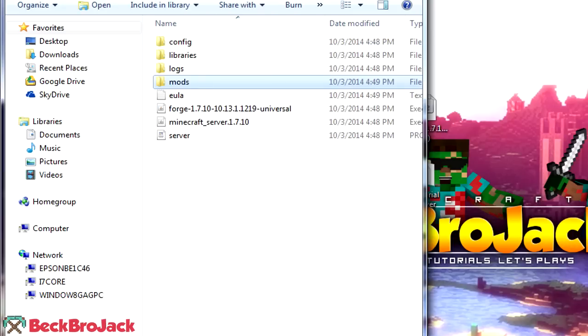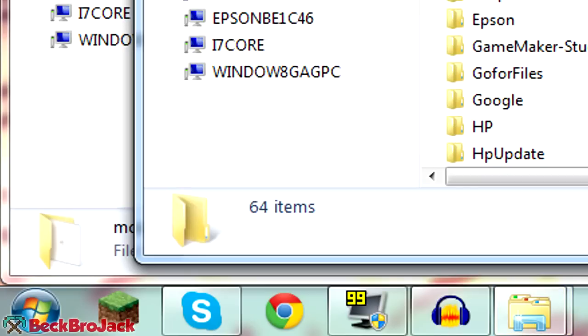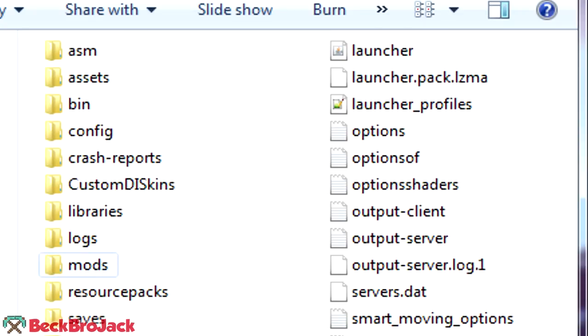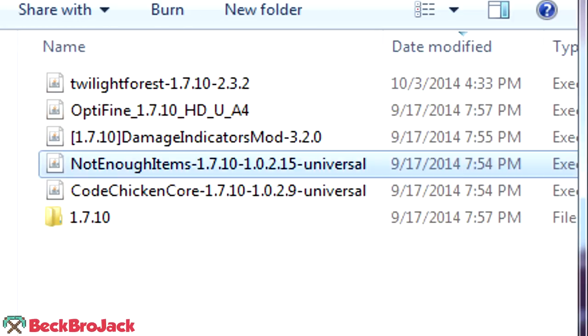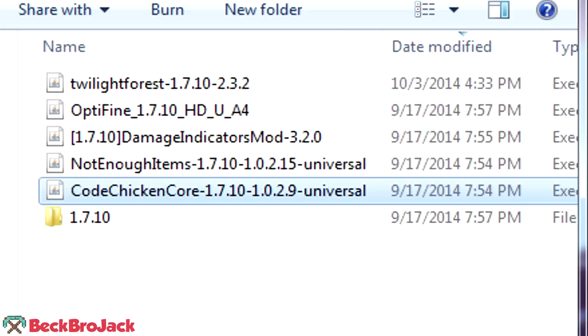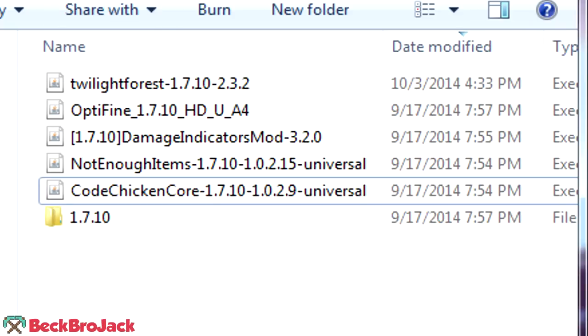Now that that's all done, we can go back and almost start up our server. But there's one more quick thing you need to do: navigate to your dot Minecraft folder. We're going to type in %appdata% — I'm on Windows 7 right now. If you need to know how to navigate to your Minecraft folder on a Mac or Windows 8, just feel free to Google that. But you just need to get to this dot Minecraft folder and open up mods. As you can see, I already have Twilight Forest in here. I also have a bunch of other mods, but these are all client-side mods — like Not Enough Items and Optifine — which do not belong in the server folder, or it will give you an error. You need to have all the mods that you have in the server mods folder also in your dot Minecraft mods folder.